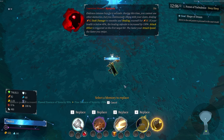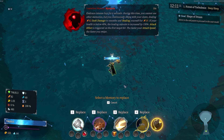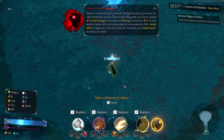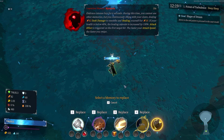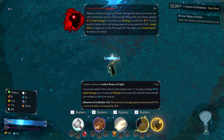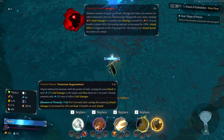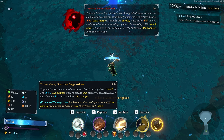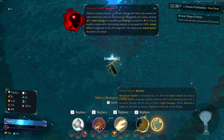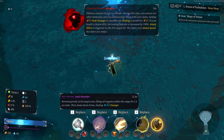Legendary memory — Hysteria: embrace intense fury for six seconds, during which you cannot use other memories but continuously swipe with your claws dealing 82 dark damage to enemies and healing yourself for 10 percent. If your health is below 40 percent, the healing amount is increased by 150. Attack effect is triggered on the first targeted hit; the faster your attack speed, the faster you swipe.